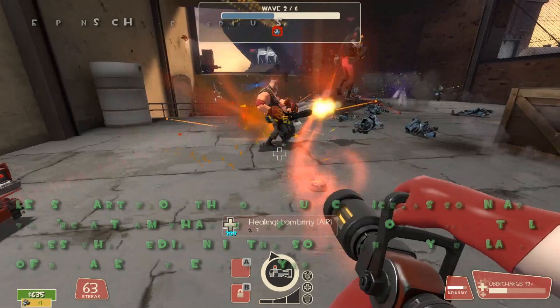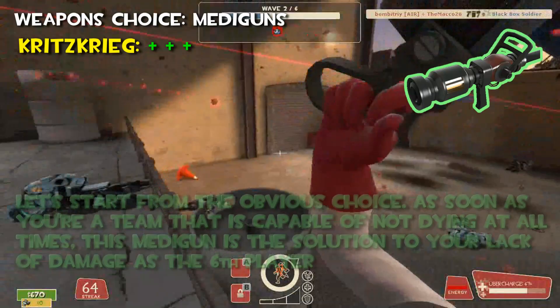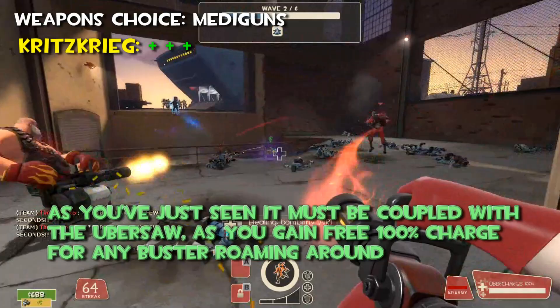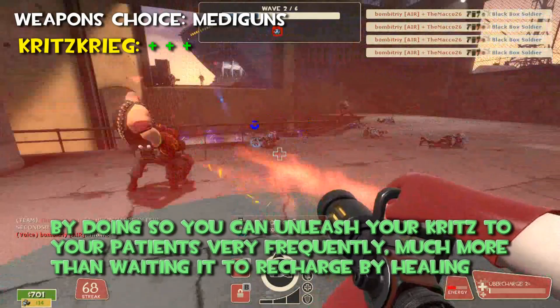Let's start from the Kritzkrieg, the obvious choice. As soon as your team is capable of not dying at all times, this Medigun is the solution to your lack of damage as the sixth player. As you have seen, it must be coupled with the Ubersaw, as you gain a free 100% charge for any buster roaming around with just four hits. That's applicable to all the Mediguns of course, but really helpful for the Kritzkrieg. By doing so, you can unleash your crits to your patients very, very frequently, much more than waiting to recharge by healing.